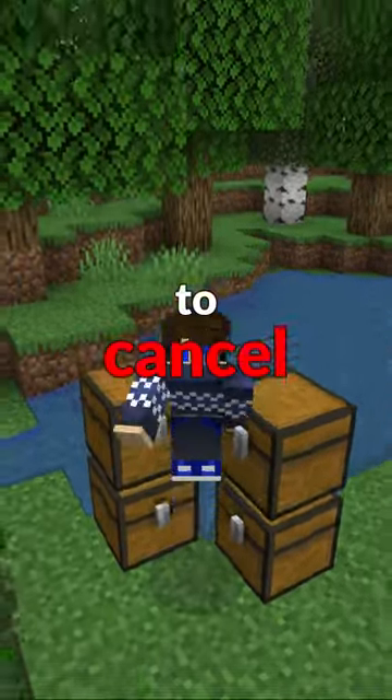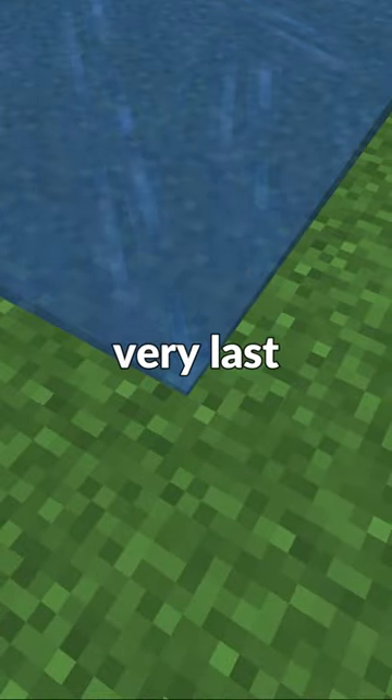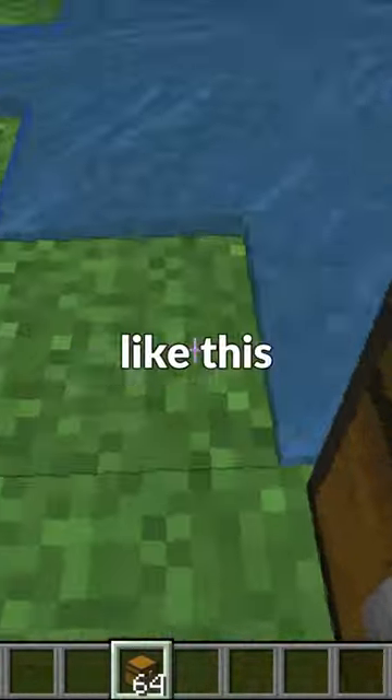In Minecraft, you can use water to cancel fall damage by clutching. But did you know that you can still do it even in the very last pixel of water? If you have the water flowing like this,